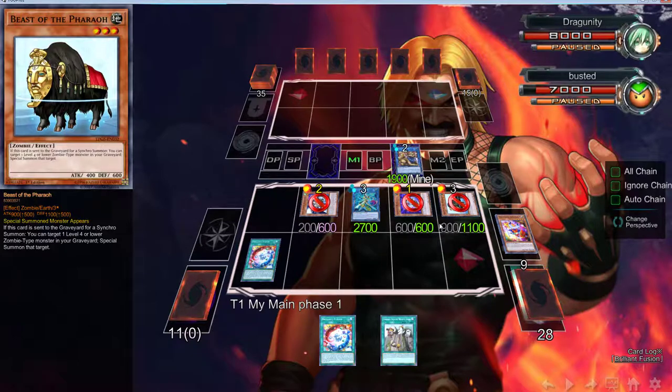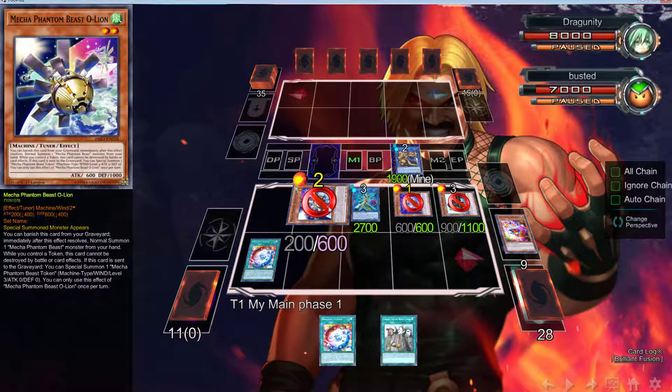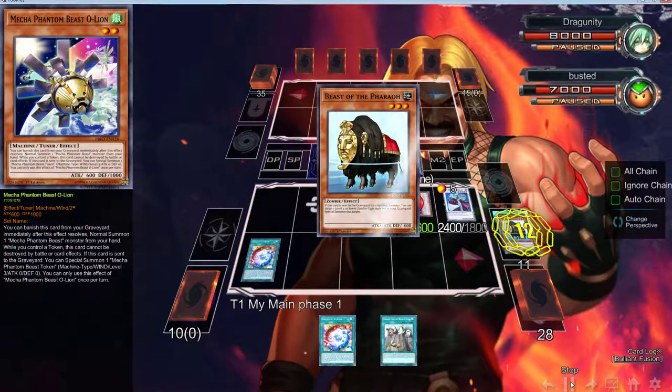Beast of the Pharaoh is very good and there are busted applications with this card. It's a two-star, and if you go back to my original link plant video, this was the card I was talking about — because if it's sent to the graveyard you can special summon a three-star token. Links can abuse tokens: you can go into Link Spider, use it for Firewall, use the token however you want. There are also three-star synchro options. And it triggers whenever it's sent to the graveyard — not just on the field — so you can discard it, Foolish it, and still get a token.